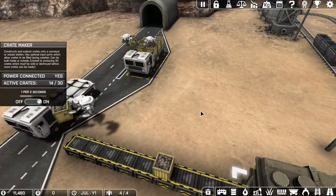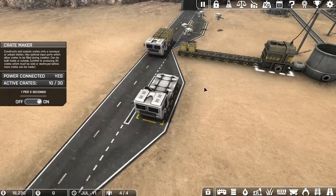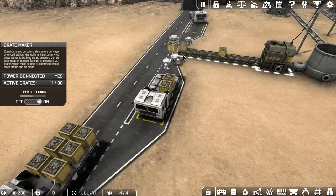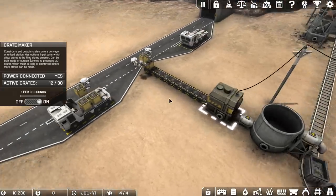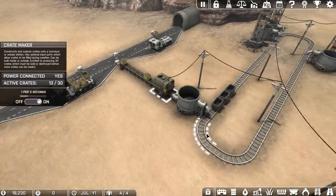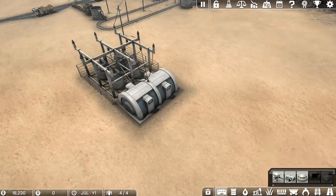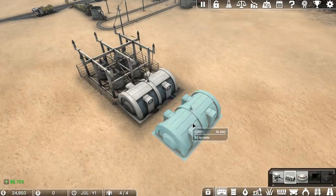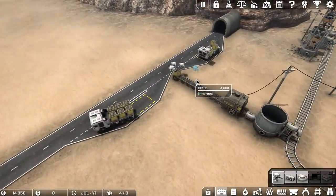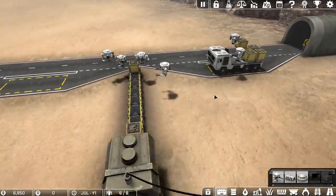Now, how are our drones doing? Our drones are doing pretty darn good — they've loaded up that truck. The next truck arrives and here they go. The next truck's coming in, but it would be really nice if we had like six drones. So let's increase the number of drones — let's go over here and put in another drone bay, flip that around, pop that in there, and buy another couple of drones. Boom boom, there we go. Awesome sauce.